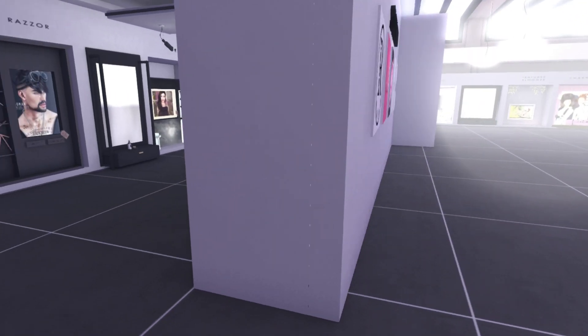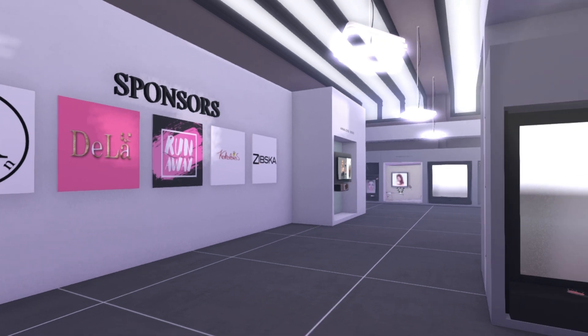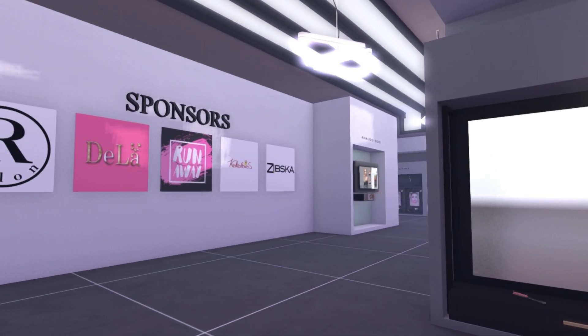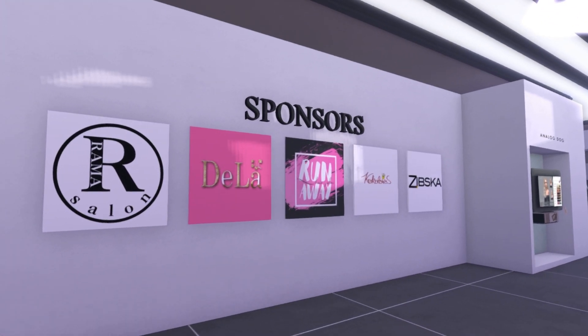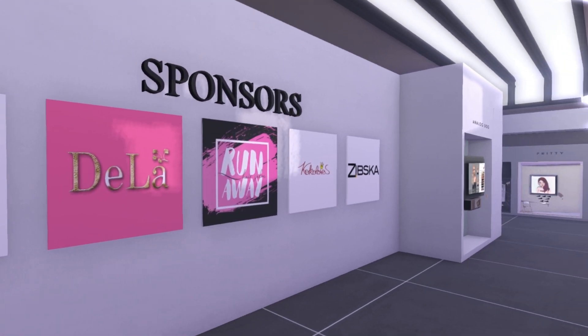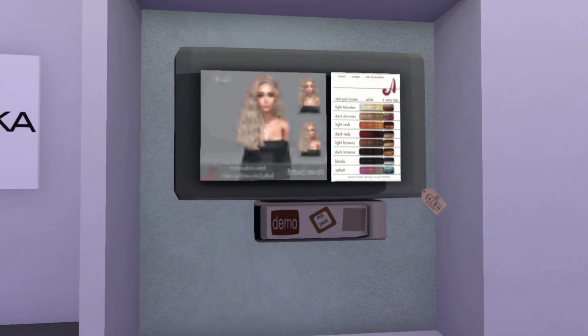I'm hoping I'm a little bit more quiet for you guys — I finally decided to plug in my mouse. You can see the sponsor wall over here. It's just an image, no landmark. We have Rama Salon, De La Runaway, Cocholores, and Zibska. And then over here we have Analog Dog. Let's see this hair.